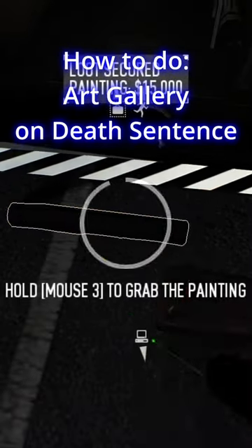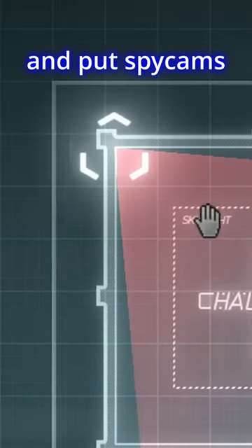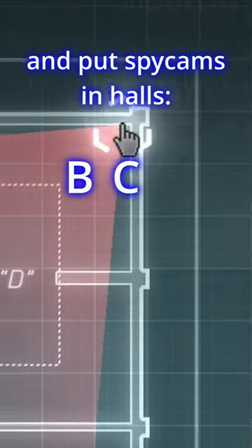How to do Art Gallery on Death Sentence by yourself. The pre-planning is simple: keycard in the john, and put spy cams in halls B, C, and D.